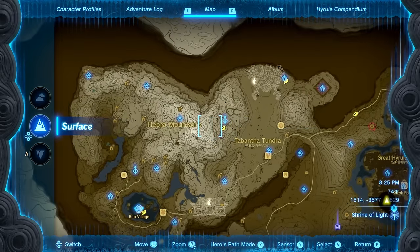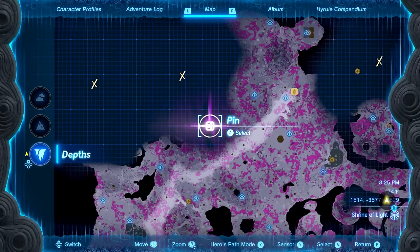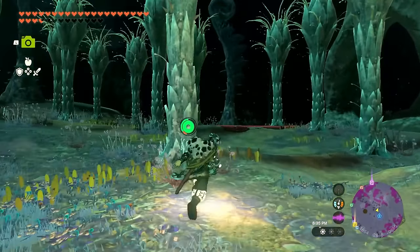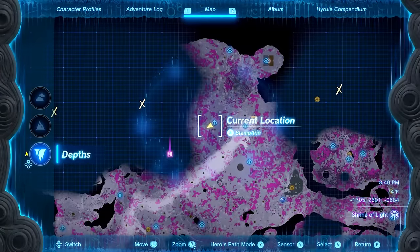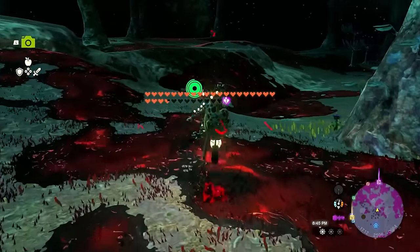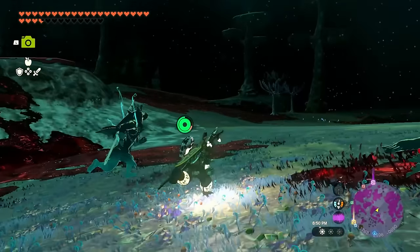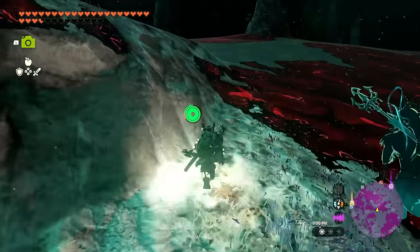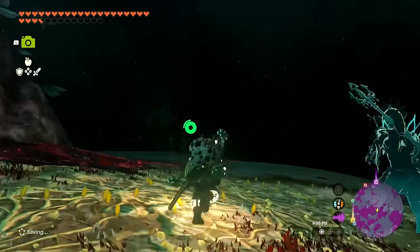There's a depths entrance to the west I can find, so I'll travel over that way. Following the pink marker — I don't see it just yet but I know it's this way. Looks like there's a mine over here I need to get to at some point too. At this rate, with so much to do down here, I'm mostly focused on light roots more than specific locations for the rest of today.